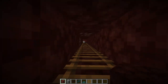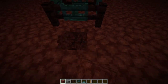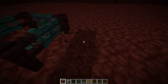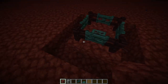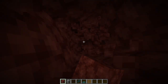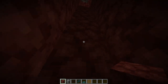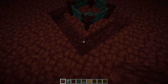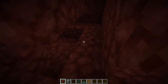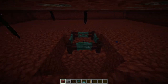Now go back up and dig out the area around the ladder shaft all the way down to the killing place we just made. And there is how it should look — a straight drop down to the killing chamber right here.